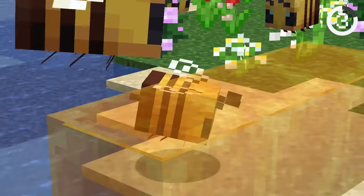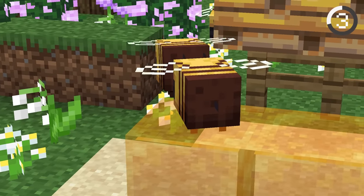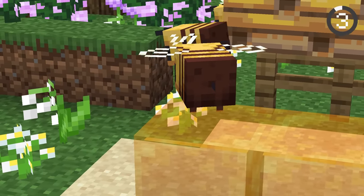If a honey block is near a bee's nest, the bees will occasionally fly close and attach to it, resembling an action of eating honey. When doing this, the bees stop fluttering their wings and attach themselves to the honey block.